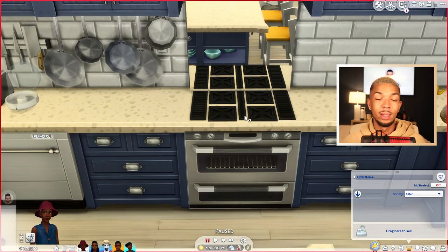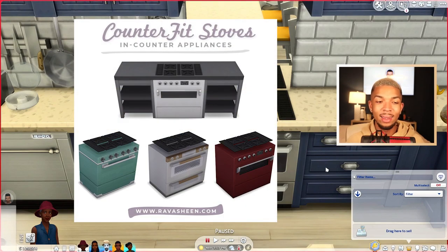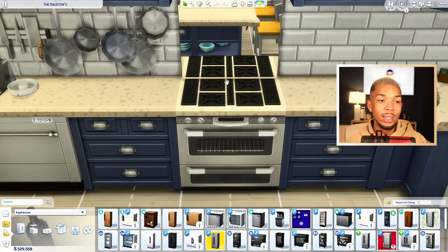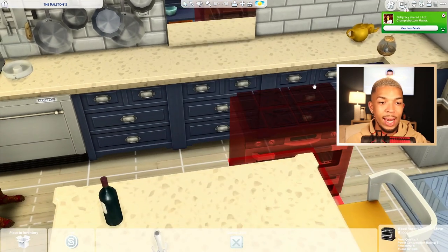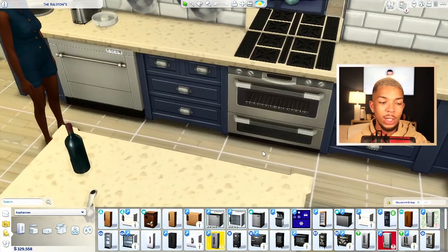We're going to finish up the rest of the items in the kitchen. The first one by Ravishing is the counterfeit stoves — I love these so much. Basically like the grills, they are ovens and stoves that slot into counters. If we take it out and then put it in, it's such a subtle difference but it looks so seamless.